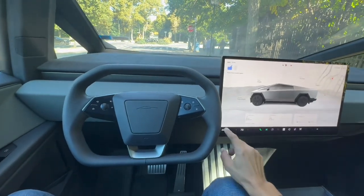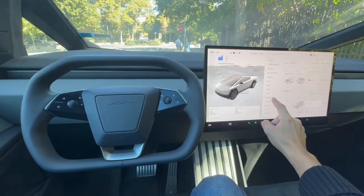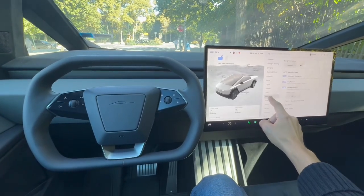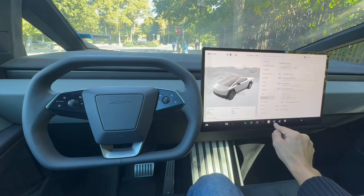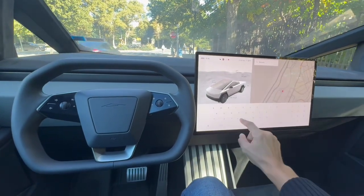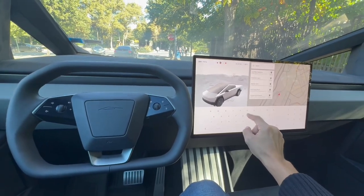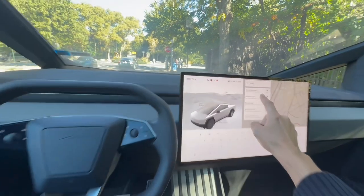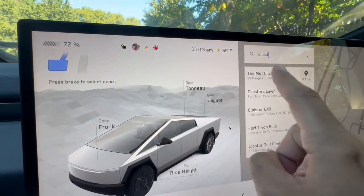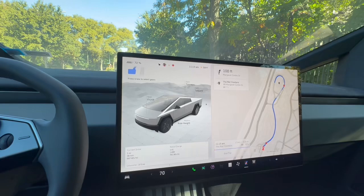Let's start the Full Self-Driving. We'll go to navigation and put in The Cloisters — there it is, The Met Cloisters. We're going to click on that. The nav says: enter the roundabout and take the first exit.